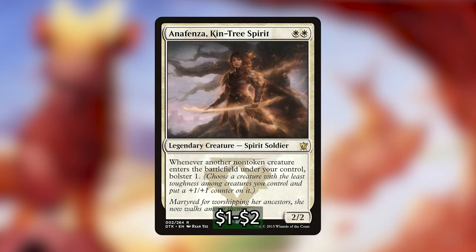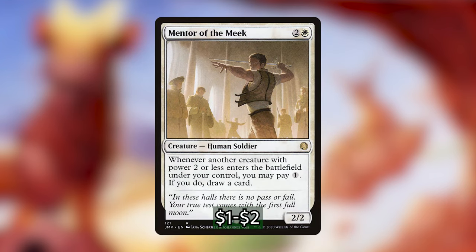Anafenza, Kin-Tree Spirit is white-white for a 2/2 legendary creature spirit soldier. Whenever another non-token creature enters the battlefield under your control, Bolster 1. This is very efficient in this deck because we want to put +1/+1 counters on our creatures so that when they die, we get those 2/1 inklings — and Anafenza is a very cheap way of assuring that as soon as they come out, they get a counter. Mentor of the Meek is 2 and a white for a 2/2 human soldier. Whenever another creature with power 2 or less enters the battlefield under your control, you may pay one generic to draw a card. This is very, very good with our commander because we're creating 2/1 inklings when our creatures die, potentially drawing lots of cards.